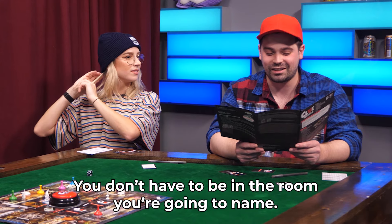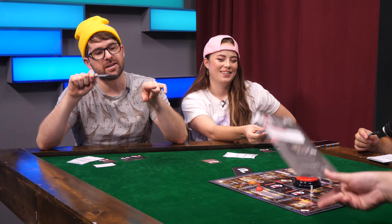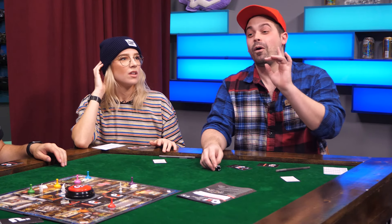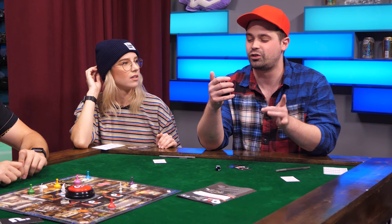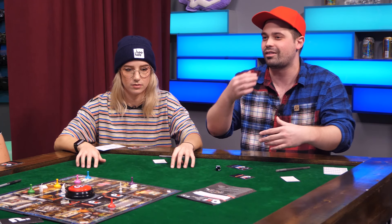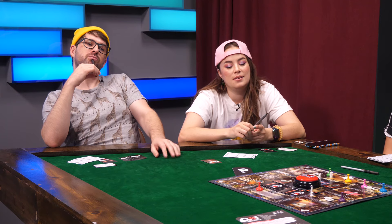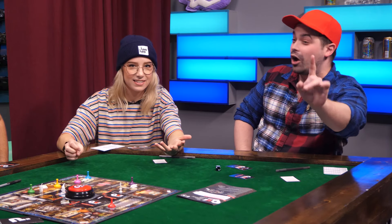Instead of rolling the die and moving your pawn, use your next turn to make your accusation. Damien, are you saying that you waited to read the rules until it got around to you? What I wanted to look at is whether an accusation could be rolled into the 'move to another room and make another suggestion' card. Don't edit this out — I'm okay with it being house rules. No one's out to get you. You've seen the comments.